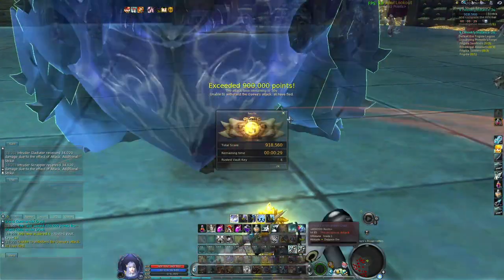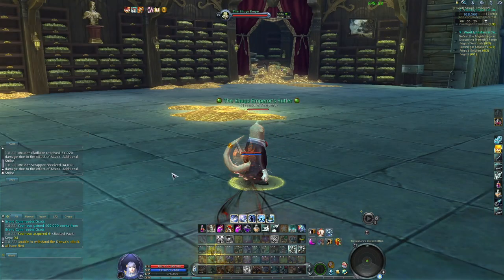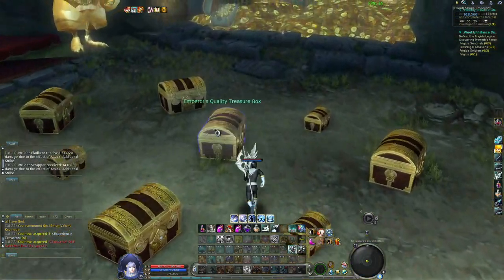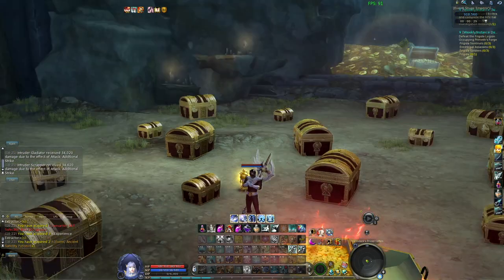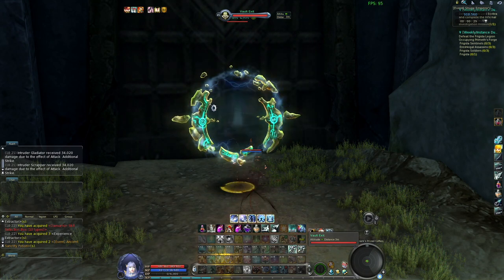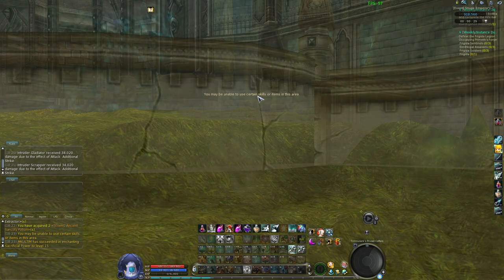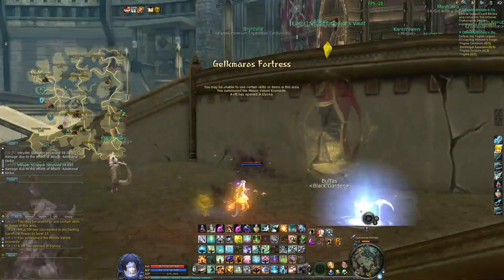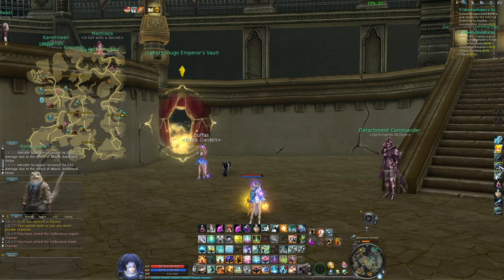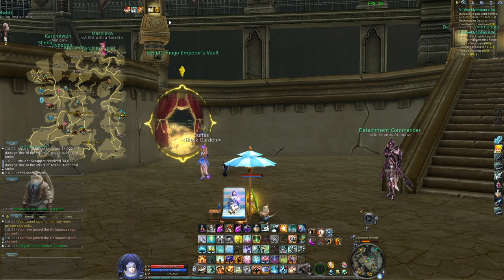Great S! It's not based on timing but rather on points. Great S is important because with it you have 6 rusted keys, and 6 rusted keys lets you open two big boxes. Small boxes are one key but big boxes are three keys. If you only got an A that's like one big box and one small box, or four small boxes. So try to maximize your runs - you get pretty good stuff from the big boxes that you don't get in the small boxes. That's all for my Shugo Emperor run - I hope you enjoyed the video. Please like, share and subscribe. I make more Hogwarts Legacy videos now than Aion but I try to update whenever I can. Thank you!